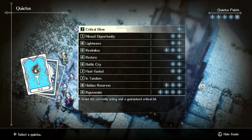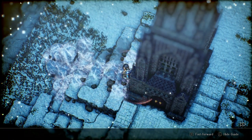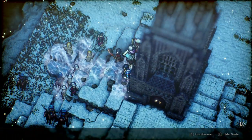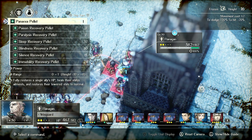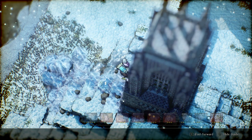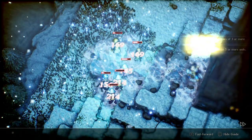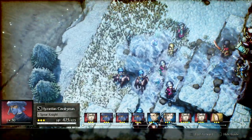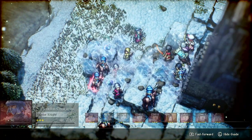One thing you can do to accelerate the damage is Battle Cry in tandem. That's 3 Quietus points to just accelerate the nuking. And then Flanagan can just use a heal on himself. This is ridiculous — this is one unit's damage. This is the best AOE ability in the game, period. There is a reason why you will constantly see me running this, because it's so good.